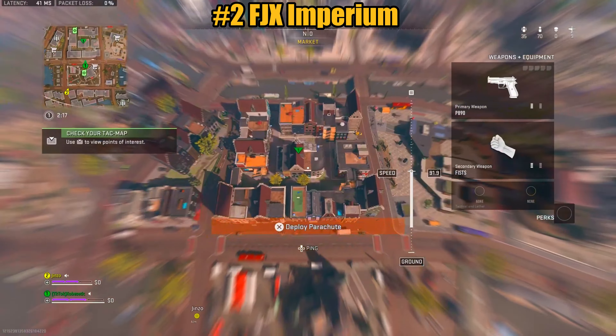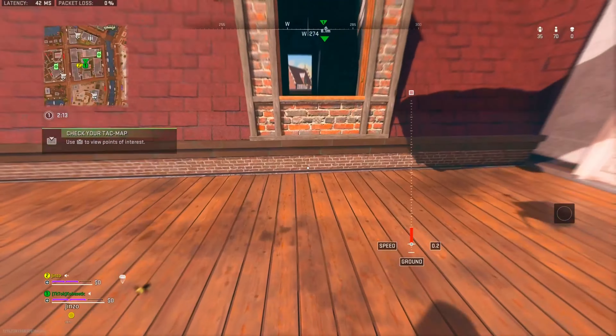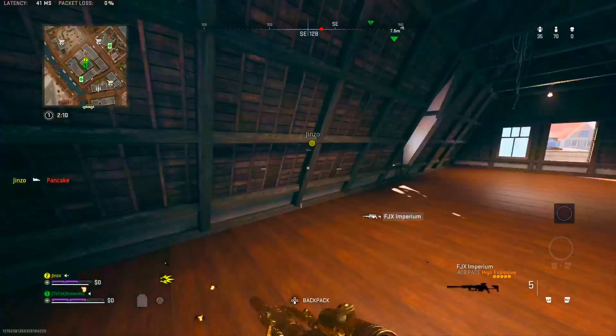The FJX Imperium is located in the middle building north of Market. This thing's actually disgusting.